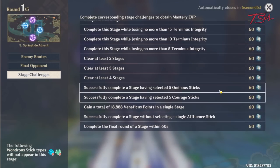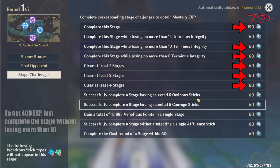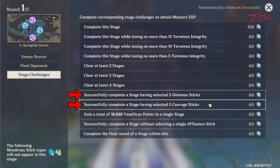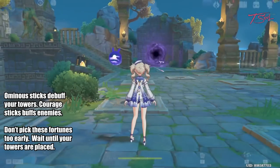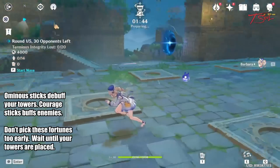The stage challenge score is your experience. You need to get over 400 experience on the even-numbered stages for some of the challenges. To get 400 EXP, you just need to complete the stage and lose no more than 10 Integrities. Integrity is your life in this event.